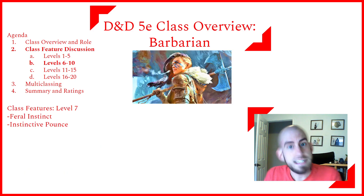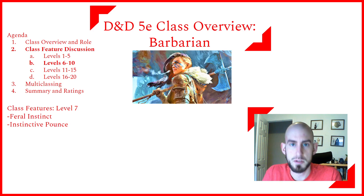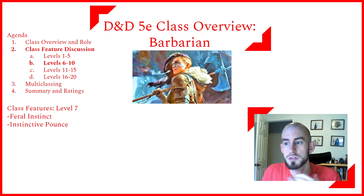At level 7, Barbarians get Feral Instinct and Instinctive Pounce. Feral Instinct gives advantage on initiative rolls, and if you are surprised, you can act normally on your first turn so long as you immediately enter Rage. Instinctive Pounce lets you move up to half your speed as part of the bonus action to activate Rage. With a base 30-foot speed plus the 10-foot bonus from Fast Movement, on your first turn you could potentially close 60 feet — which should get you into range in most encounters.